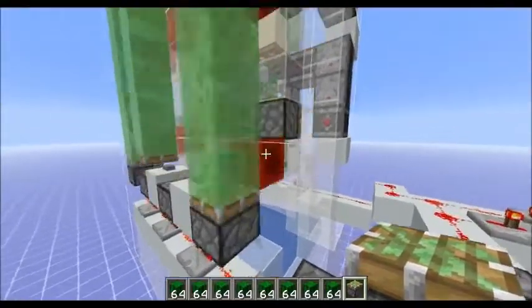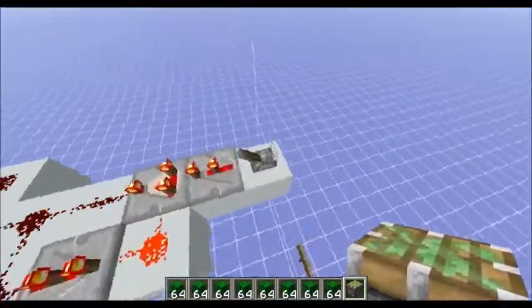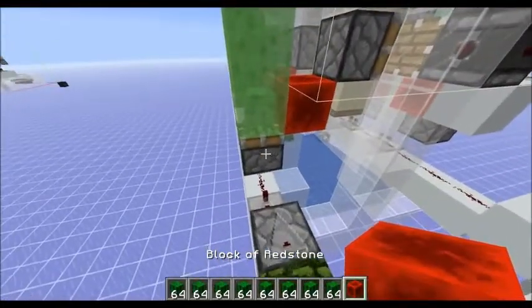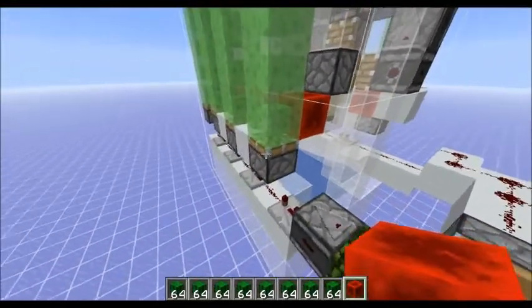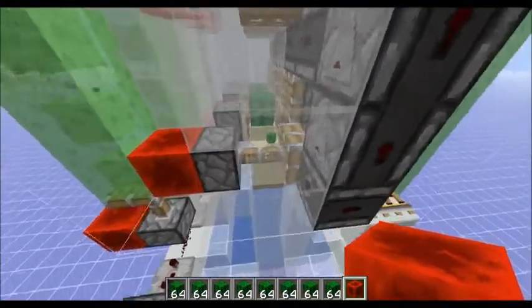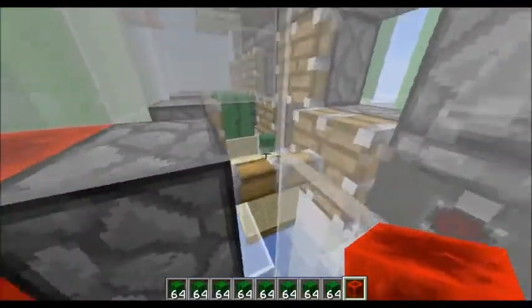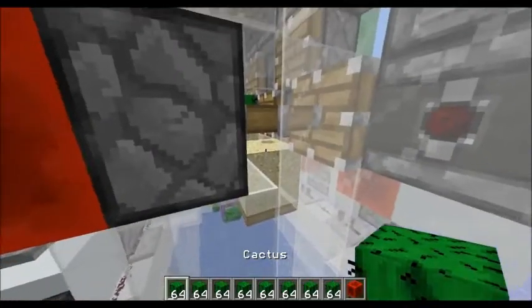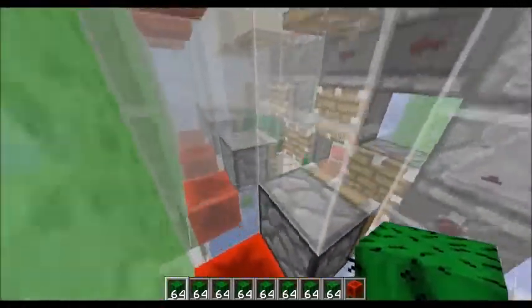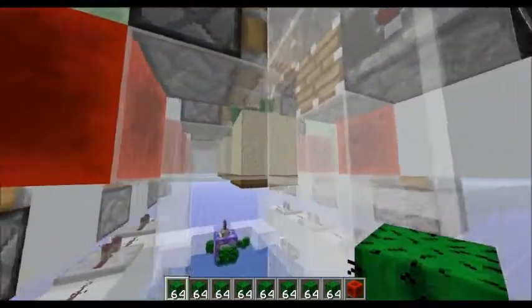If you actually push this up — maybe I'll demonstrate it real quick — if I push this piston up without giving it a zero tick, it's going to push these pistons over and the piston head is going to exist there. So you can't place a cactus or anything. That's a big thing to avoid.